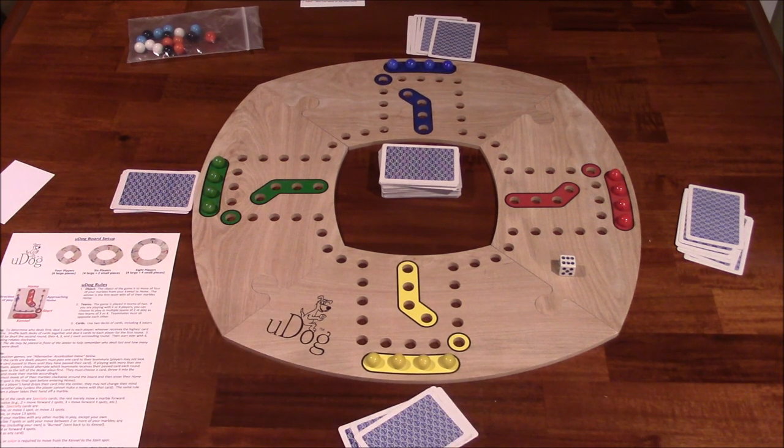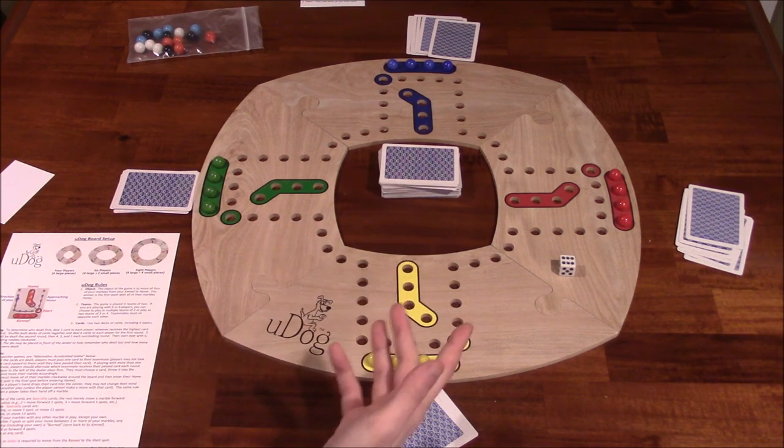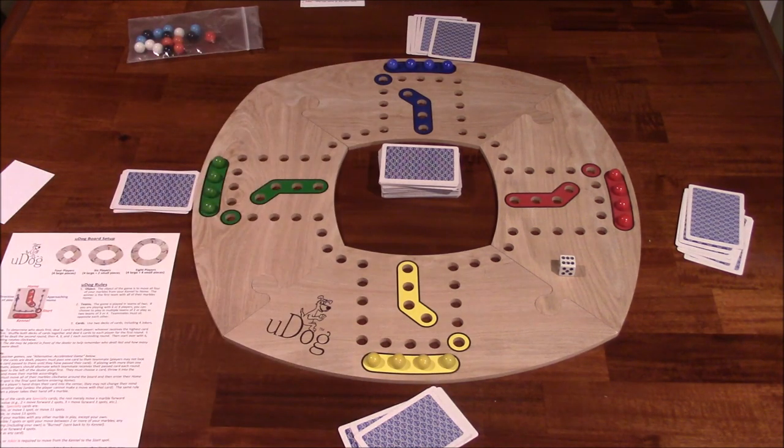At the beginning of every round, the dealer will deal a certain number of cards to all of the players. The number of cards depends on how many cards were dealt prior to that. For the very first round of the game, the dealer will deal six cards to each player. Once that round is done and played out, the next player clockwise will deal five to each player.